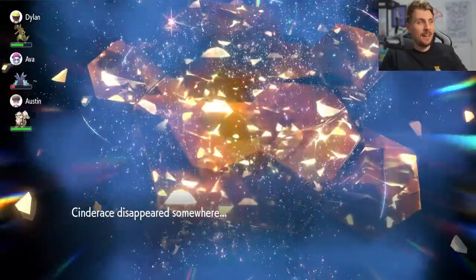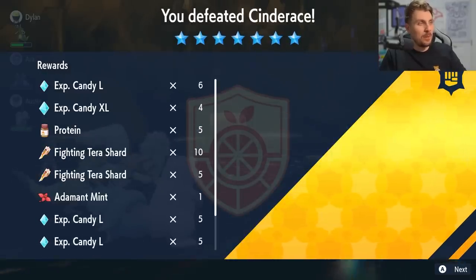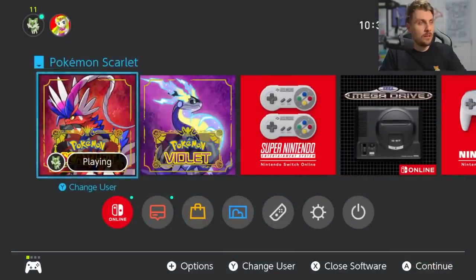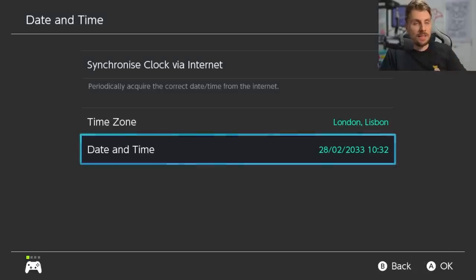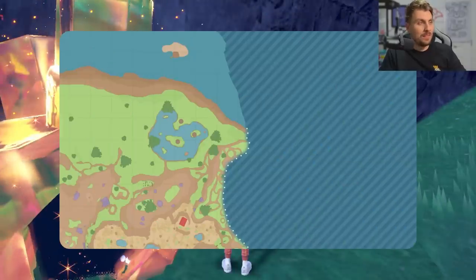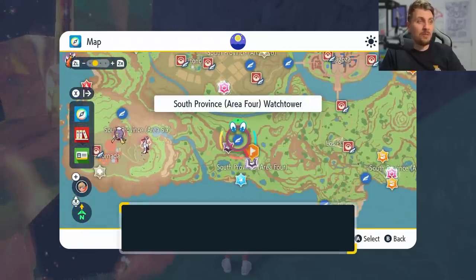The Cinderace is finished — we can't catch it again since we've already caught it, but this is a great event den for farming items. There are candies and a nice array of items available. To respawn the seven star raid den after it disappears, go to your map, then home menu, system settings, system date and time — make sure the clock is off via internet. Go to date and time, move your minute back by one, return to the game, and all dens will respawn. Locate the seven star tera den and rinse and repeat.